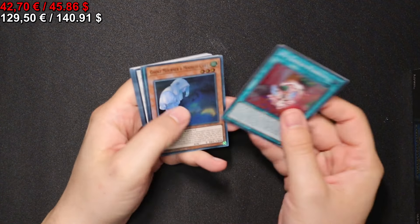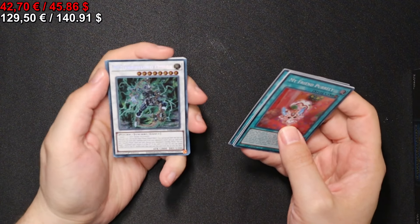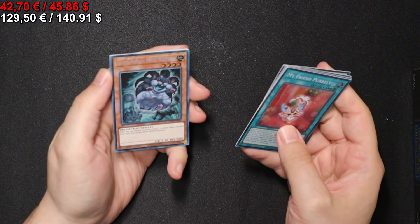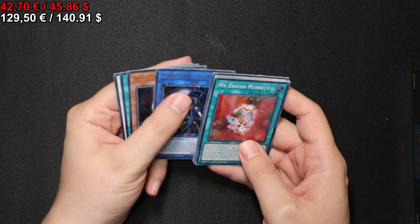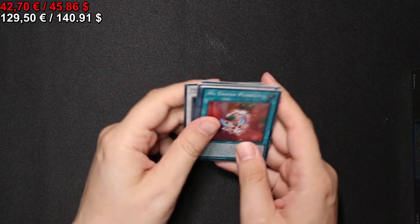On to the next pack we go. PSY-Frame Lord Omega and Super Nimble Mega Hamster. Both Secret Rare. And that's it here.